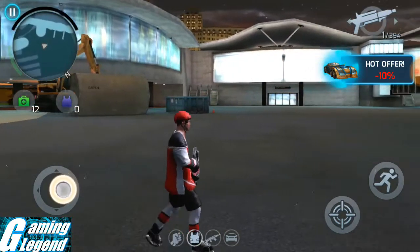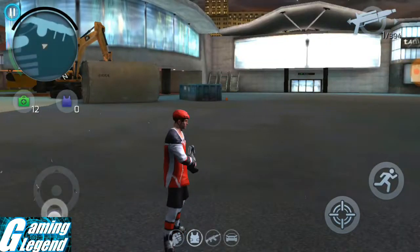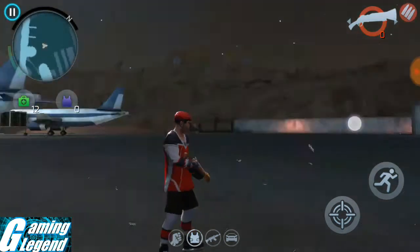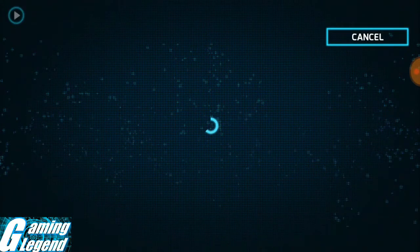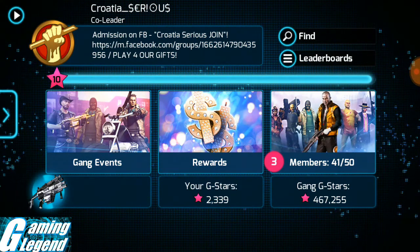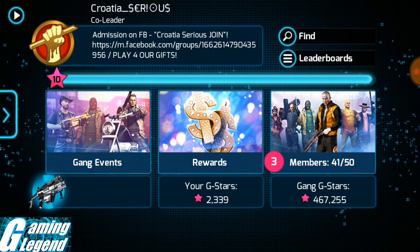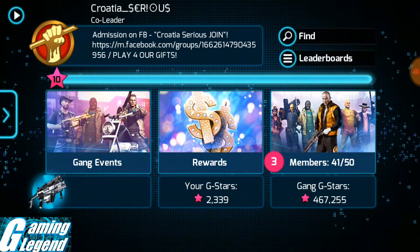That was super cool! I used all the giftable items — the hockey set, Sheen Slinger, and Hand Mortar. If you don't have these items, join my gang. I'm in the number 15 gang in the world, Croatius Serious. Join my gang and get these gifts by claiming stars — we have all the giftable items in our gang inventory.